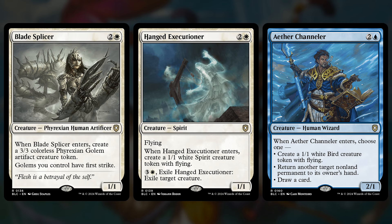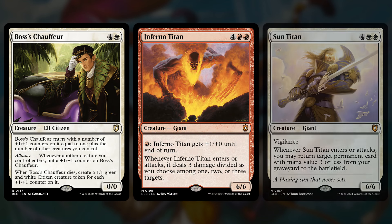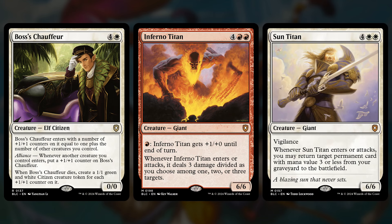The Blade Splicer makes 3/3s but it's a 1/1, so making two of them is still pretty good. There are also creatures with powerful effects that we want to double, like Bosses Chauffeur, Inferno Titan, and Sun Titan. The Chauffeur enters with counters equal to the number of creatures you control — which is going to be a ton — then gets a +1/+1 counter every time a creature enters, and when it dies it makes a number of 1/1s equal to the number of counters it has. All of which is very powerful, but even more so if you offspring it and make two copies. The Titans have very powerful effects that we're perfectly happy to have an extra copy of even if it's attached to a 1/1 — casting a Sun Titan and then making a 1/1 Sun Titan is still pretty good.